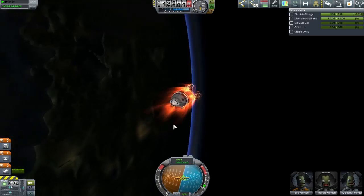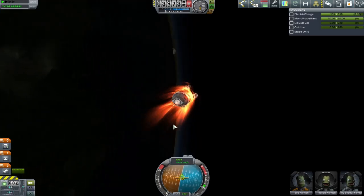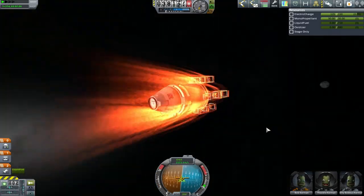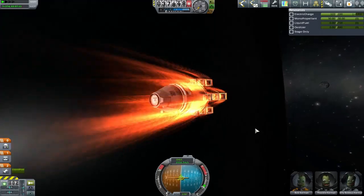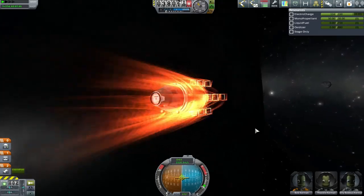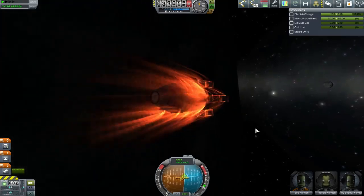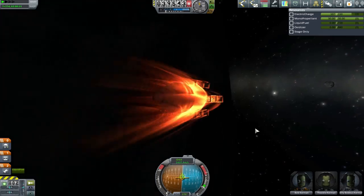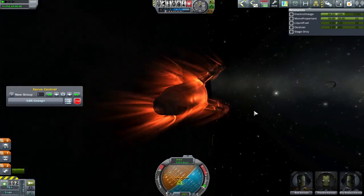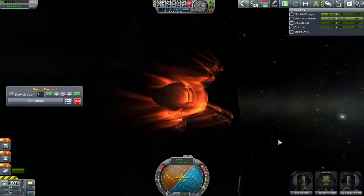You'll notice I drift past the retrograde marker a little and drift back — I'm having to control it manually. Look at the pitch and roll on the bottom left; I am fighting this the entire way, just trying to keep myself pointed retrograde so we don't blow up the capsule. Actually, my number one concern is not blowing up my parachutes — I think blowing up the capsule on re-entry would be more acceptable than watching the parachutes blow up and then watching the capsule slam into the floor.